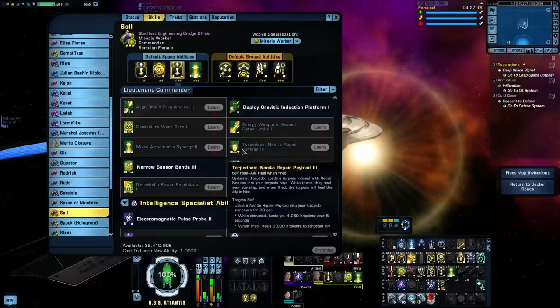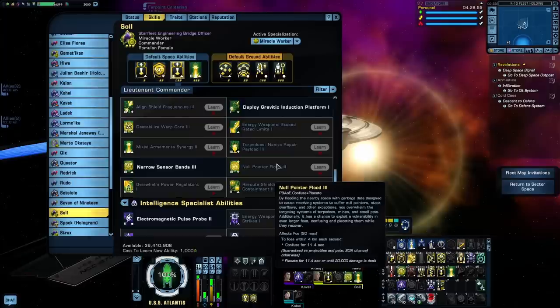Nanite Repair Payload basically turns one of your torpedoes into a heal. When you activate it, it'll start healing you for a time, but then once you actually fire the torpedo, that torpedo will head to one of your allies and heal them instead. Honestly it sounds like kind of a waste of a torpedo. It's not that big of a heal, and it only affects you and the person you use it on, so it's not going to be a big threat generator either like Aligned Shield Frequencies. Null Pointer Flood is basically a 4km confuse — mainly designed to confuse mines, targetable torpedoes, or pets, but has a 20% chance to placate larger targets. Unless you're going up against a massive fleet of Scorpion Fighters, I really don't see this being of any use.